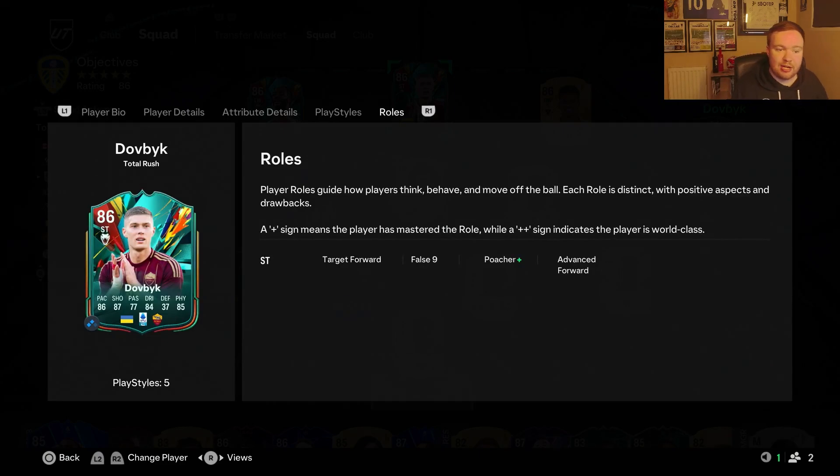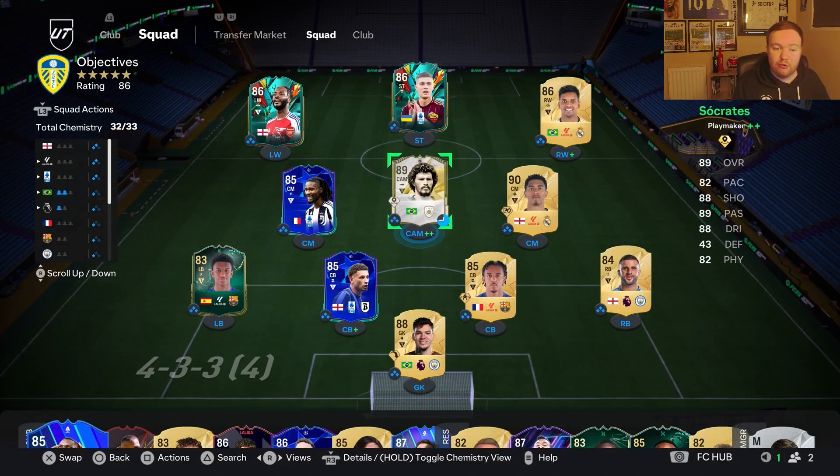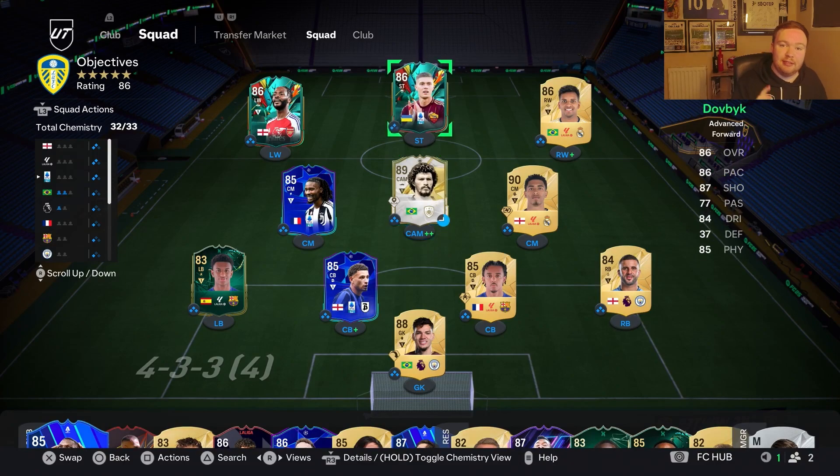As for roles, his plus role is poacher but I'm playing him as advanced forward to see how he does. I'm not massive on roles but if you are, try him as poacher. This is my team - I had to use a loan player to get the best chemistry because I don't really want a full Serie A team. That said, leave a like, subscribe, and enjoy the clips.